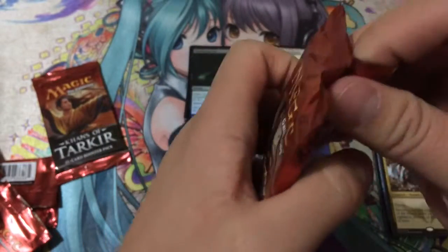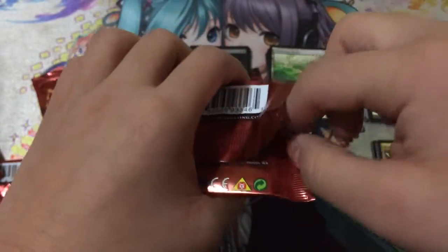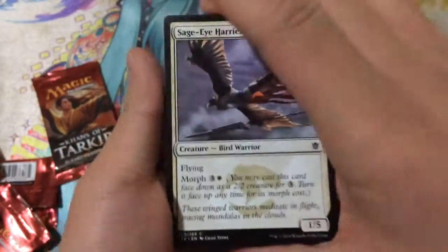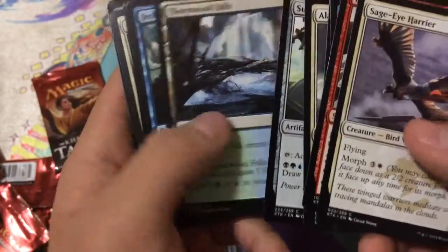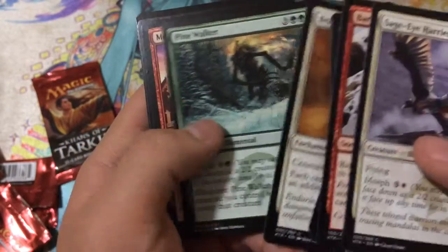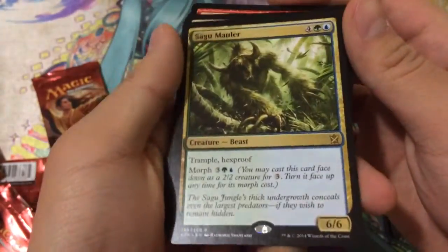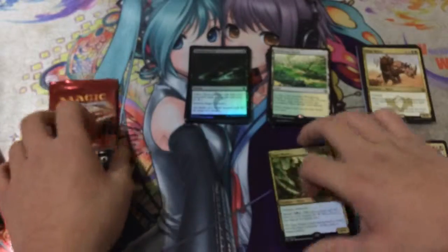On to our last two packs. Magic packs are pretty easy to open — they rip really easily, which makes it kind of hard to preserve the packs. Go ahead and leave a comment below if you guys would like to see more random pack openings for different card games. If I can find cards on sale I'll obviously pick them up just to open for you guys. Our uncommons are Brave the Sands, Pine Walker, and Monastery Swiftspear. Our rare is Sagu Mauler, I believe.